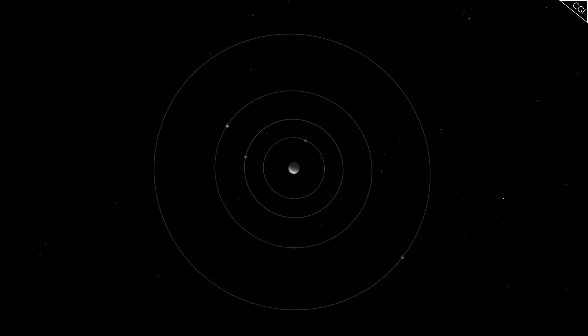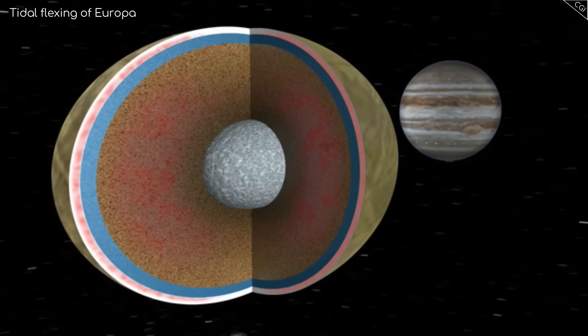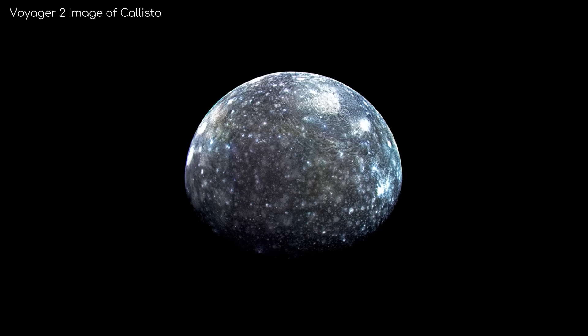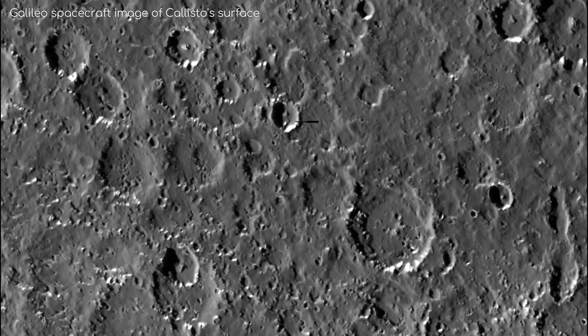The first three Galilean moons — Io, Europa, and Ganymede — are locked in what's called a 4-2-1 orbital resonance. These moons exert a gravitational influence on each other, so every time Ganymede orbits Jupiter once, Europa orbits twice, and Io orbits four times. The orbital resonance exerts tidal forces on these moons, their constant pulling never allowing any of them to get in a perfectly circular orbit. This means the magnitude of the gravitational force increases and decreases as they orbit, creating tides that stretch the moon's surfaces and heat up their cores. This doesn't happen with Callisto, which shows no signs of geological processes such as volcanism or plate tectonics, so its surface has remained intact after all these years.